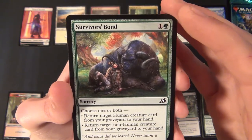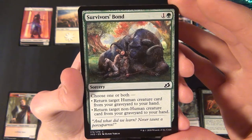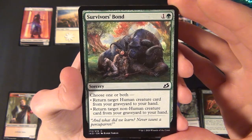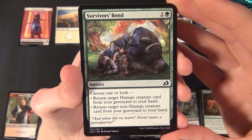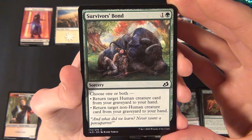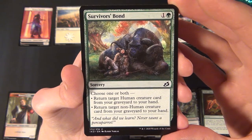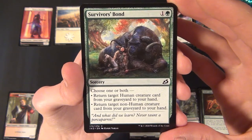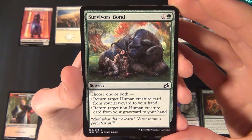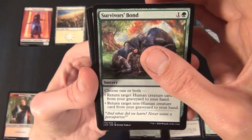Then we have a green common sorcery — Survivor's Bond. It costs one and a green to cast. You choose one or both: return target Human creature card from your graveyard to your hand, and/or return target non-human creature card from your graveyard to your hand. If you have both types, you get two creatures back.